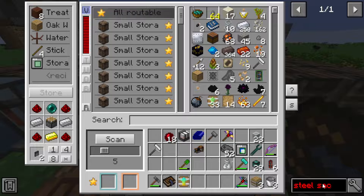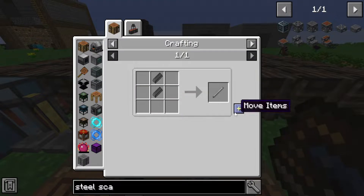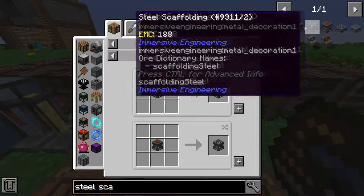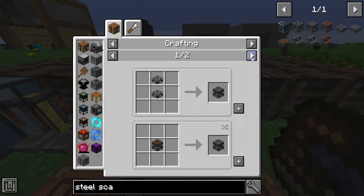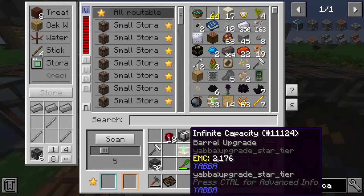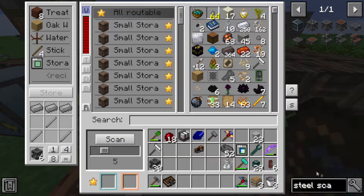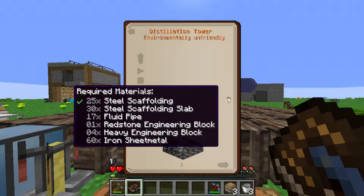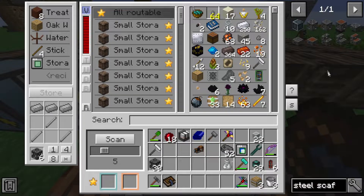Peak steel I feel. So we need 25 of these. That's the wrong recipe - I get that recipe wrong every single time and it's freaking annoying. Steel scaffolding, we need 25 of them, which means we need four sets. They come in packs of six. And then we need 30 steel scaffolding slabs, which means even more steel scaffolding.